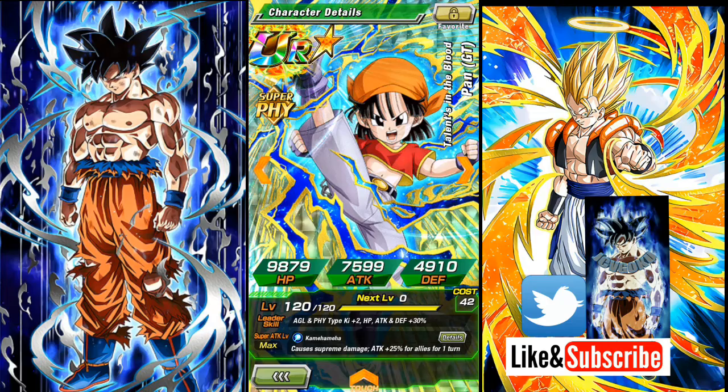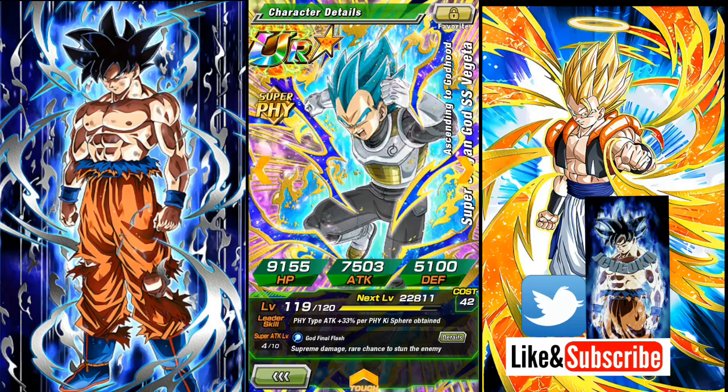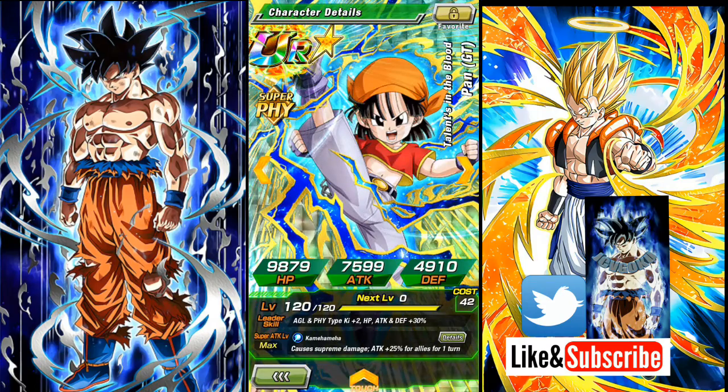Then we got Pan here. She is super attack 10 because I was able to get the SR ones and feed into her. I think I got all her dupe paths open also. And I think her leader ability is pretty decent — it's not bad, it's not horrible, but it's decent.